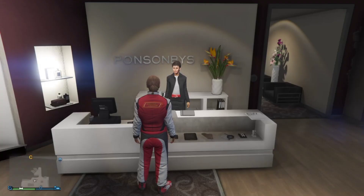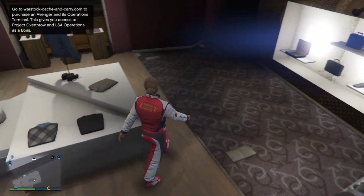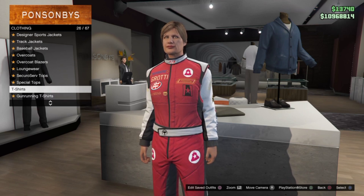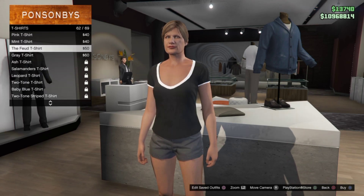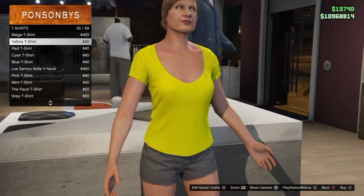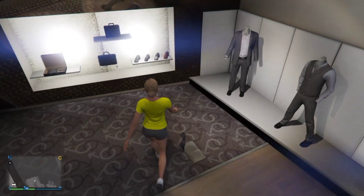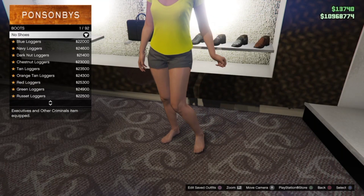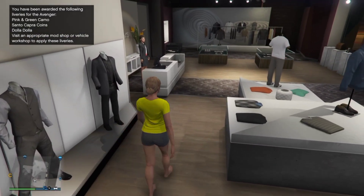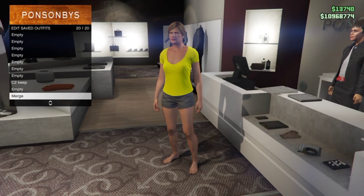From here we need to make the merge outfit. The merge outfit is going to help us make more outfits from that outfit. Go into the top section, then into t-shirts, and select the yellow t-shirt. Once you have that selected, make sure this outfit does not have any shoes — go into the shoe section and remove any shoes. Save this outfit as 'merge' in the last outfit slot, number 20.